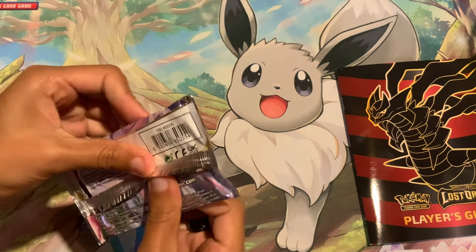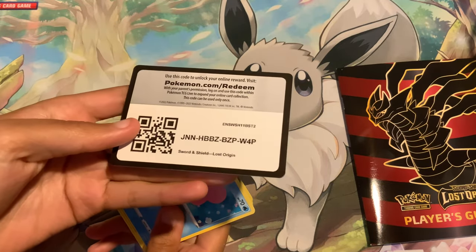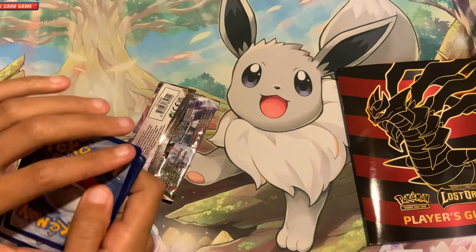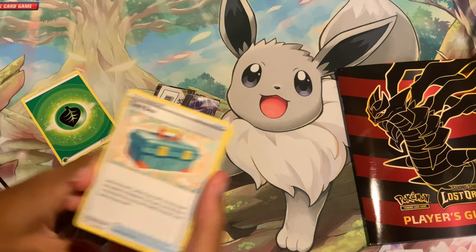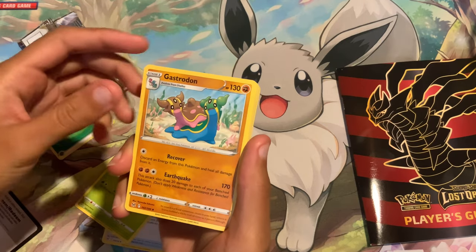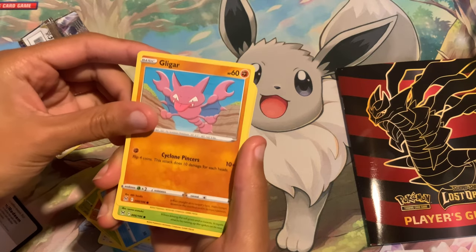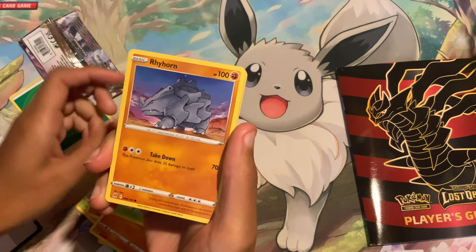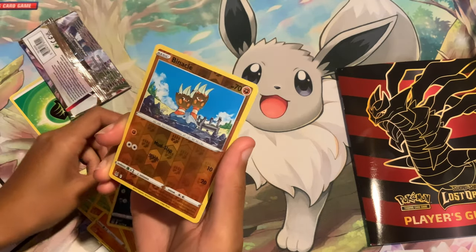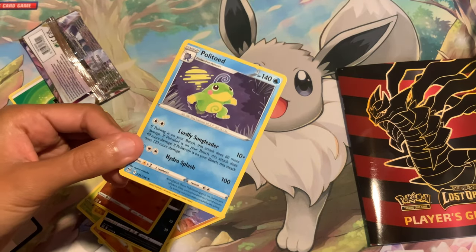Third pack — looking for our first hit out of Lost Origins. Toolbox, Gloom, Gastrodon, Luvdisc, Gligar, Wyrdeer, Rhyhorn, Murkrow, a reverse Binacle — I believe that's how you say that — and on the end a regular Politoed.